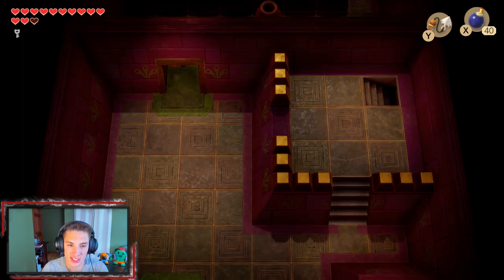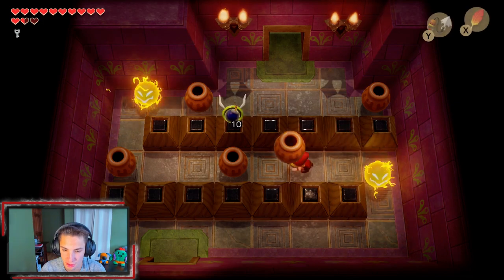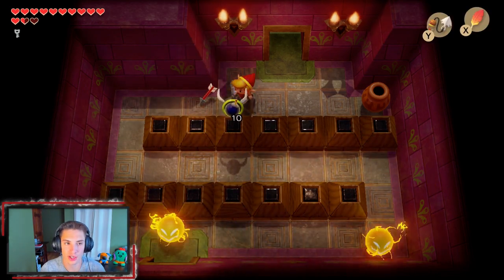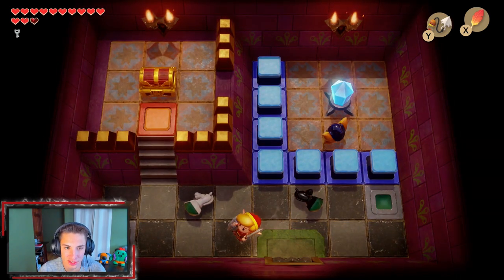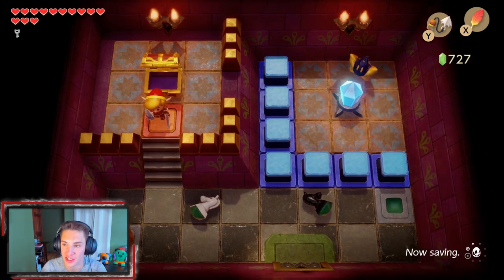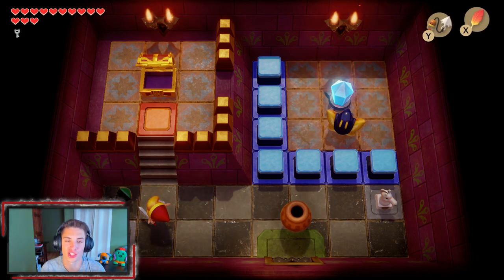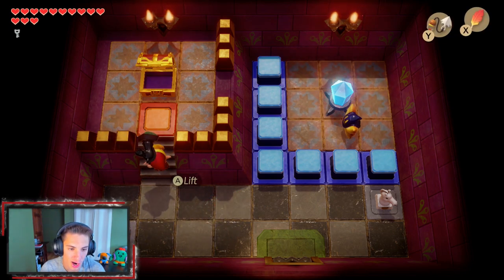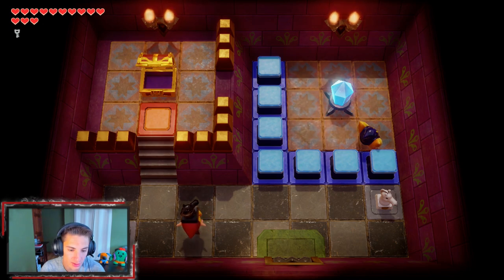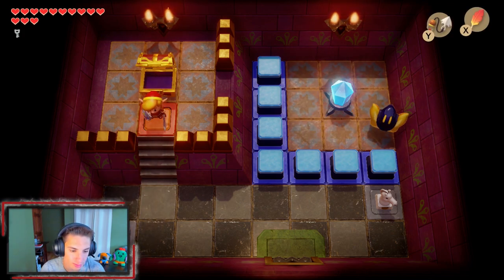We make our way here and bring out Roc's Feather to hop over those little things if they come back. One's coming after us — we're gonna throw it that way, wait for it to bounce back, throw this pot, and we are good. We grab those arrows and make our way up to get this item — it's a gold rupee, 300 extra rupees! Now we have plenty to buy that piece of heart in the shop in Mabe Village. There's a chest piece puzzle here — need to figure out the right way to throw it.